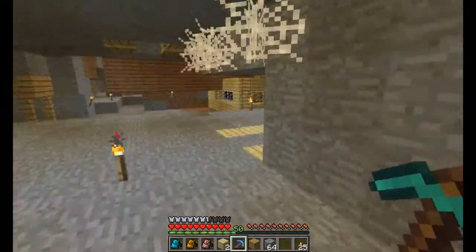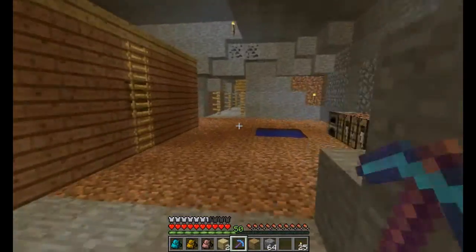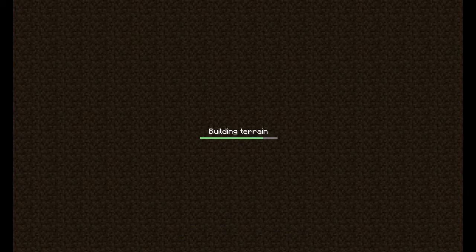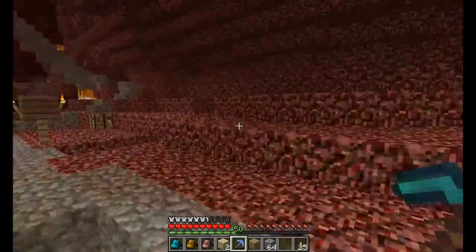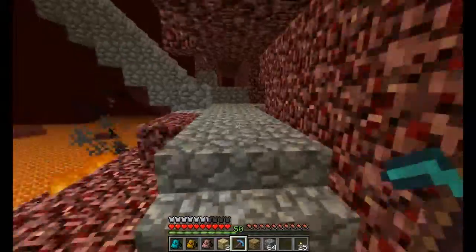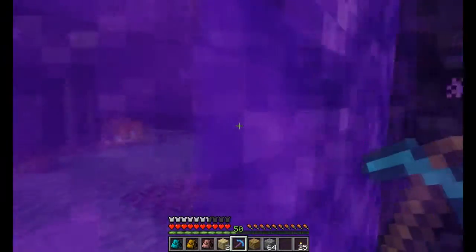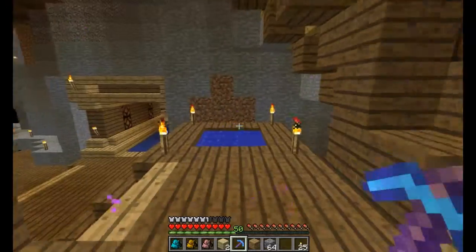What we're going to do this episode is first enchant something because we're level 50. 1.3.1 is out at this point but the backpack mod is still for 1.2.5 so I haven't updated yet. We're going to enchant this pick at level 50 — it's probably going to be our last level 50. What we're going to do is make a little rail cart system that will make all of the mobs spawn at the same time, and hopefully it'll be a nice novelty. We'll try and get the rail cart system started for the nether so ghasts can't completely wreck my face.